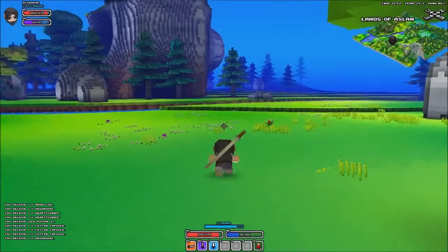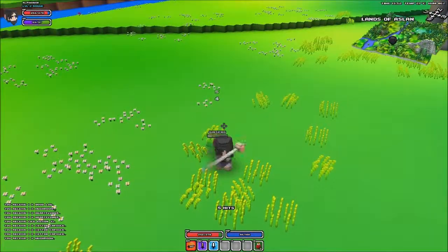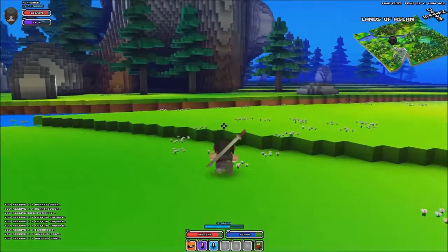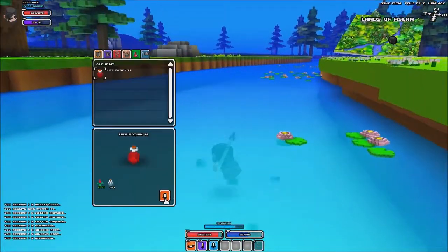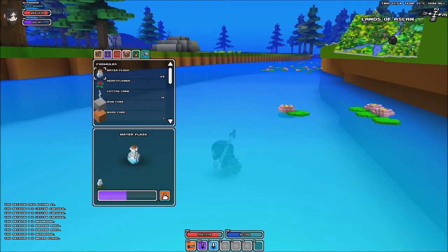We're going to go to this water. I think we have some flasks, so we'll be able to get some water bottles. I can't remember if we have any or not. Okay, we have 30 of them, so I'll just cut it and be back when these are all crafted.